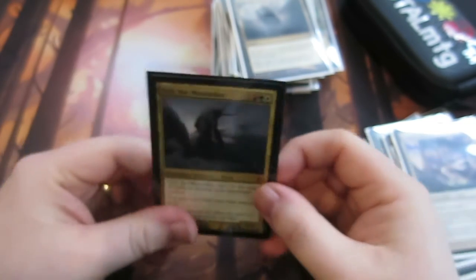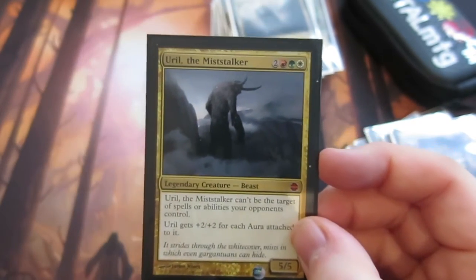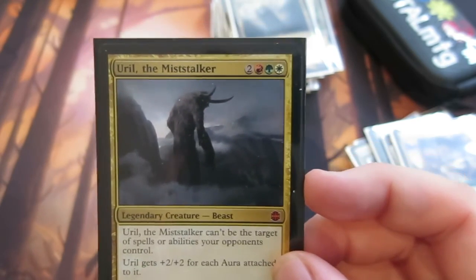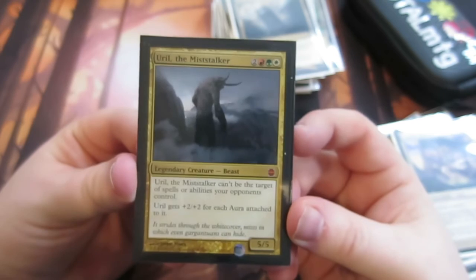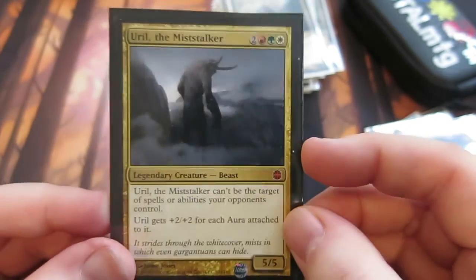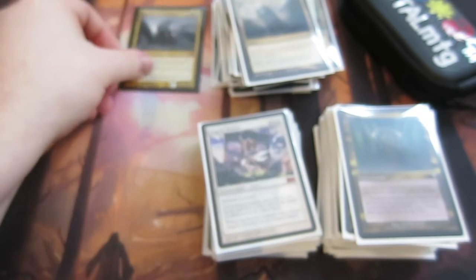I will leave a link in the description so you can see the full deck list. Basically with Ural, the plan is to get him out as quickly as possible — maybe I could do a little more ramp, but I'm happy the way it's playing. You get him enchanted up, get him big, and then you start swinging and killing everyone off. It can win very very quickly. I'll leave links to the matches I've played below so you can see it in action. This is the first deck tech for Deck Tech Tuesday — I hope you like the Ural deck. Leave in the comments any cards you think I've missed or that you'd advise. Thanks for watching — this will be up at about 6pm UK time every Tuesday, so put that in your diaries and I'll see you guys soon. Cheers!